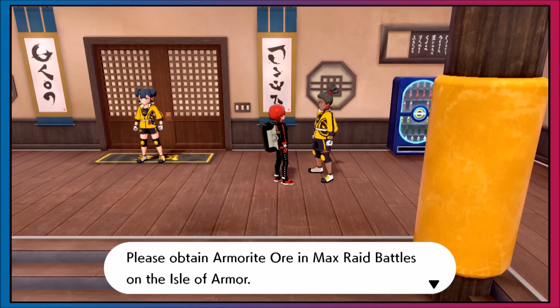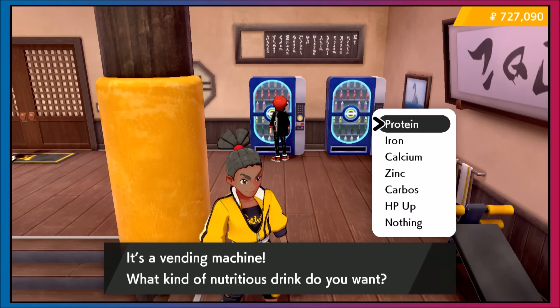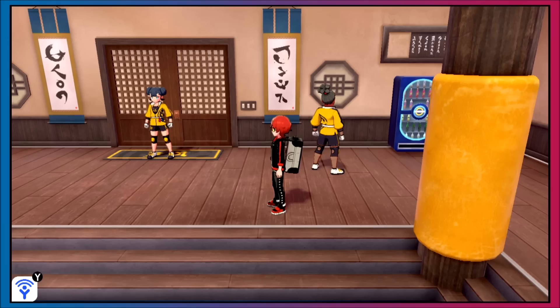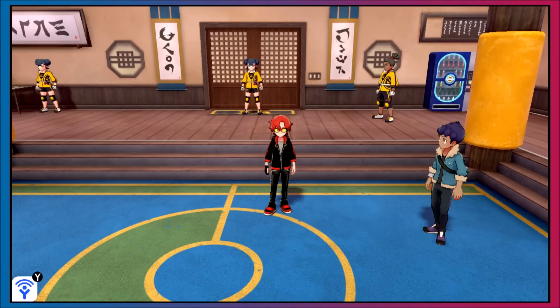Armorite isn't some crazy overpowered way of generating insane watts — the best watt use is probably at 400,000 for discounted vitamins for EV training. You can grind millions of watts via the digging duo on a turbo controller overnight for bottle caps or cram-o-matic ingredients. Overall, if you enjoy raids, do them on the Isle of Armor, use your Armorite as you see fit. I hope I covered everything so you can make the right decisions. Thanks for watching and have a nice day.